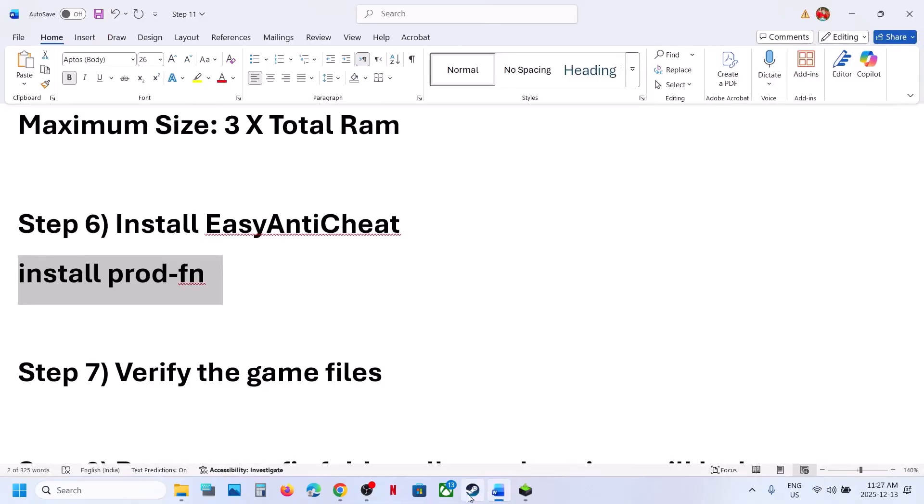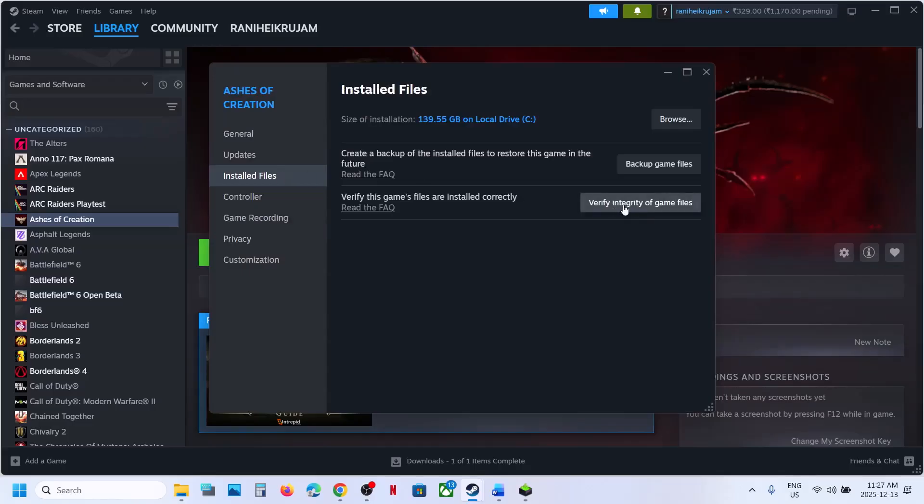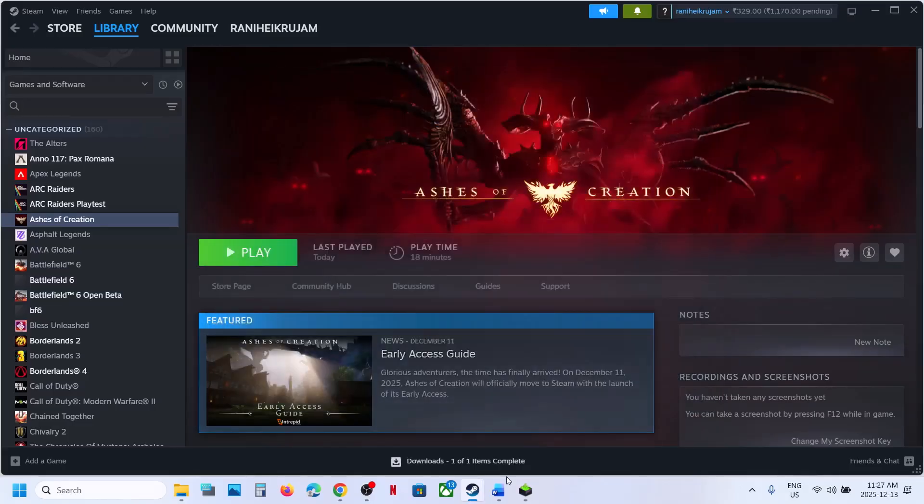Still not working? The next step is to verify game files. Go to Steam, right-click the game, select Properties, go to Local Files, and then click Verify Integrity of Game Files. Once the verification process is complete, relaunch and check.